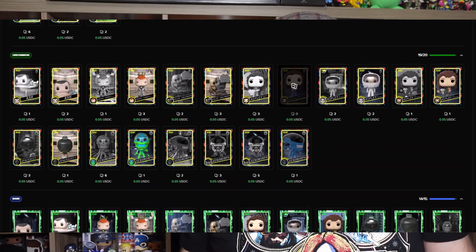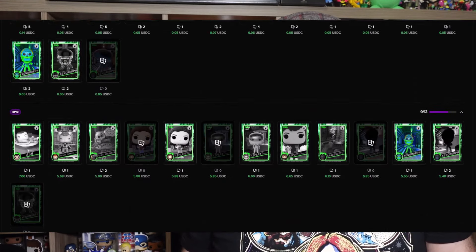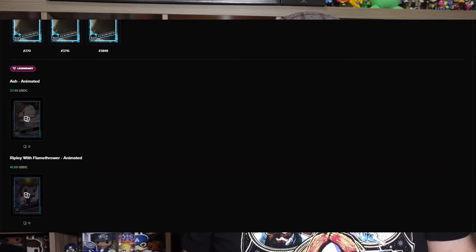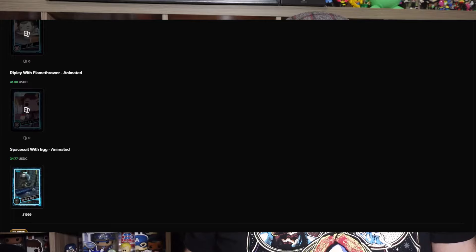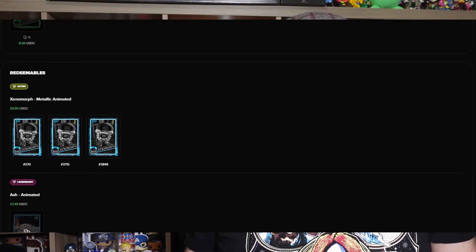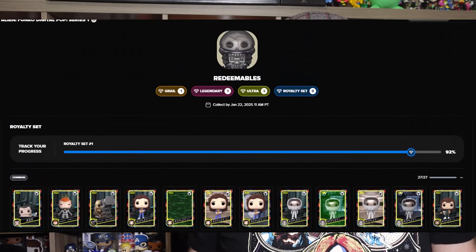Alright, checking redemptions — we didn't do too bad. Four epics and some other cards. We got our legendaries, though we didn't get the other two we were missing. We got three of the Xenomorph ultras, which is awesome. So close to finishing that set. I really enjoyed it — had a lot of fun. I might grab more packs later down the road if they're a decent price, stow them away, and open them or sell them if the price goes high enough.